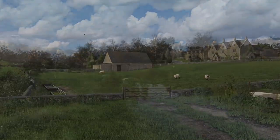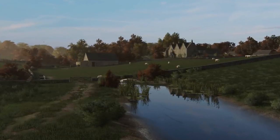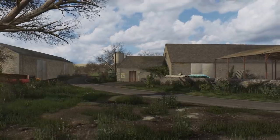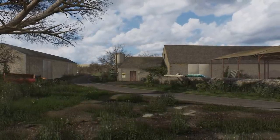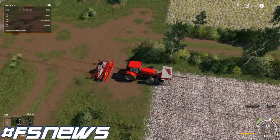Lastly today, we hear from Oxygen David regarding his new map Comston Farm. He says that the map is now seasons compatible with all new custom seasons textures for trees, hedges, foliage, grass, and things like that. We've seen things like this before, but a complete overhaul of the seasons textures is going to make this beautiful map look like none other.